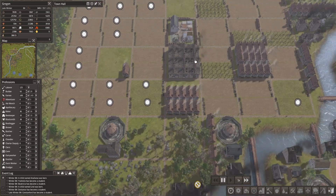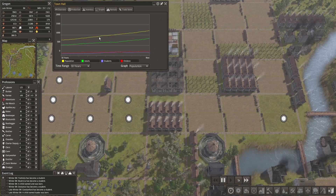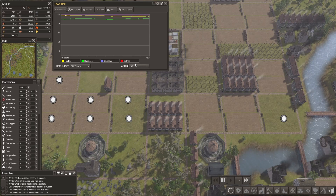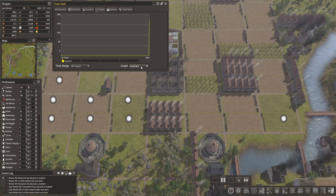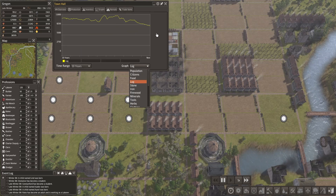We have roughly 20 open crop fields here — we'll change them to orchards if we need to, but we can do that on the go. Looking at our stats: population is still growing, that's good. Citizens are healthy and happy. We could use a bit more alcohol, but checking luxuries — yes, we do seem to have some luxuries, going up because of all the breweries we added.